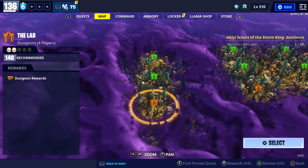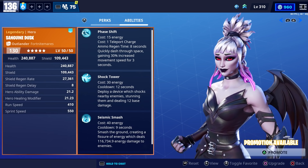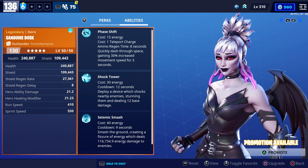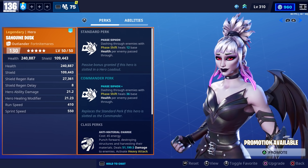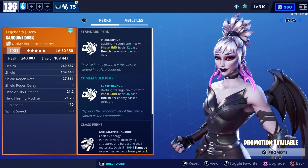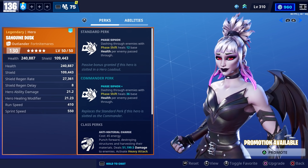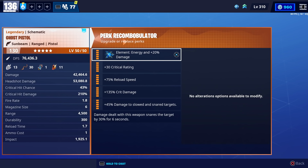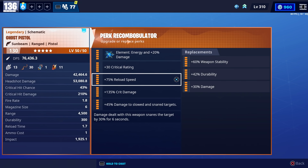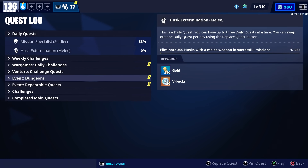They then showed us what to expect over the next couple of weeks. This week Sanguine Dusk is returning to the event store on October 16th. I don't really consider her to be one of the best heroes so I wouldn't recommend maxing her out, though I would recommend getting her if you don't have her. The Ghost Pistol is also returning this week — I'll leave a link to that review in the description. The Bladey Acres quest line is also returning on October 16th at 8 PM.